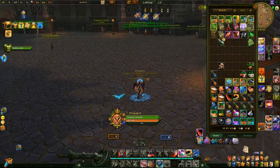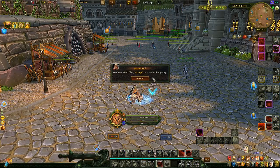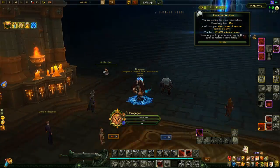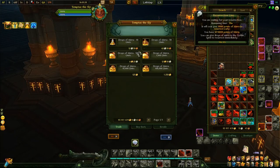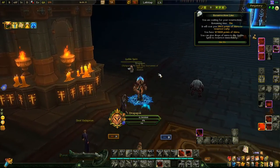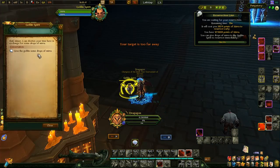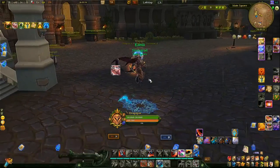Another handy thing: some players didn't know this and were struggling. If you're out of mirror and can't get out of purgatory, on pay-to-play there's a goblin where you can simply buy mirror for gold. Go to that goblin, buy the mirror, then hand it to the NPC who takes the mirror for you. On free-to-play you'd have to open the boutique and buy it with crystals — but on pay-to-play you can simply buy it with gold.